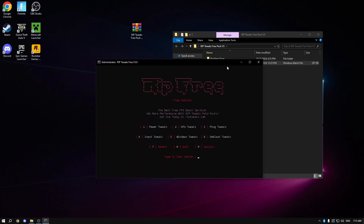This is the home page — this is what the Riptix Free Pack looks like. There are six options: power, GPU, ping, input, Windows, and bloat. There's also a really interesting revert option that I'll be showing you later. Let's go over each and every one.